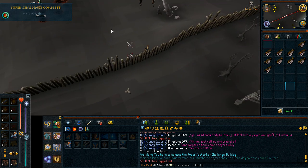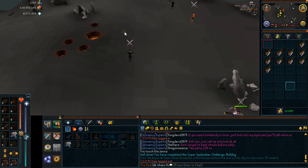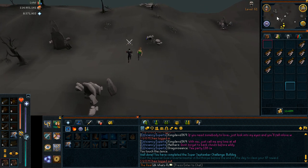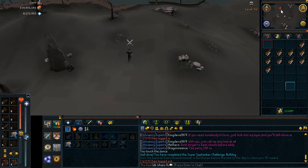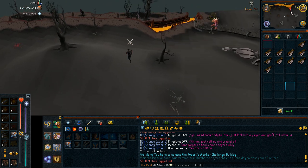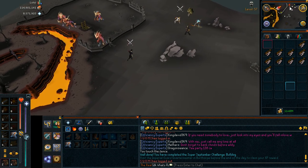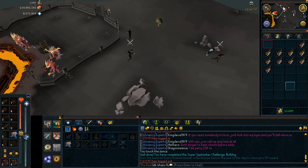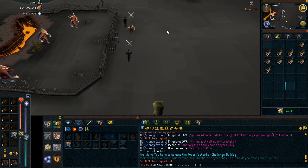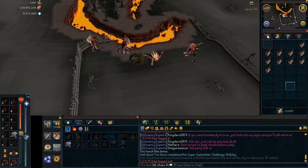Now the problem is to come back. Two ways: one, you die, or you walk back. I will probably kill myself. To kill yourself fast there are the Red Dragons. You could also go to the lever, but I don't know how fast it is. Maybe if I climb down here — I don't really mind losing my Royal d-hide.